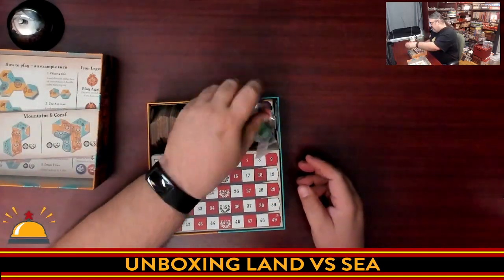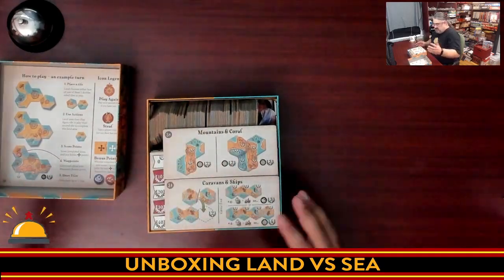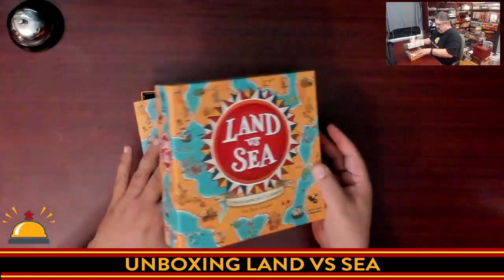Seems odd not to have a divider or something for these tiles, but the fact they're in a baggie works. These should now fit nice and flat on top. Rulebook. And we're done.